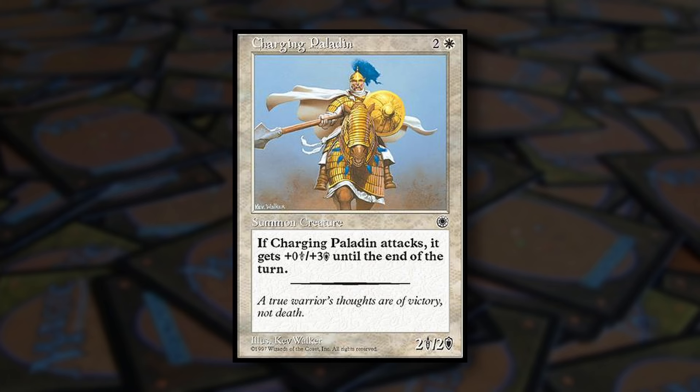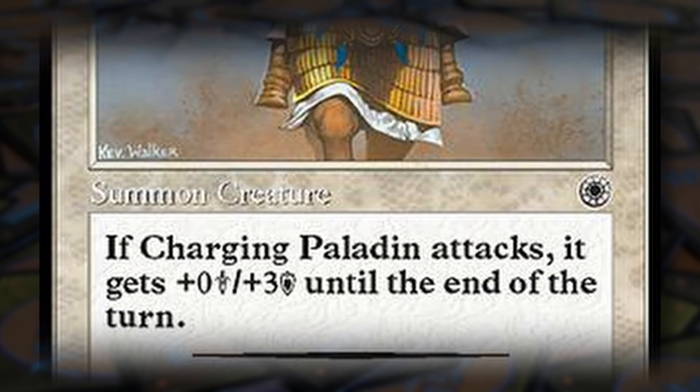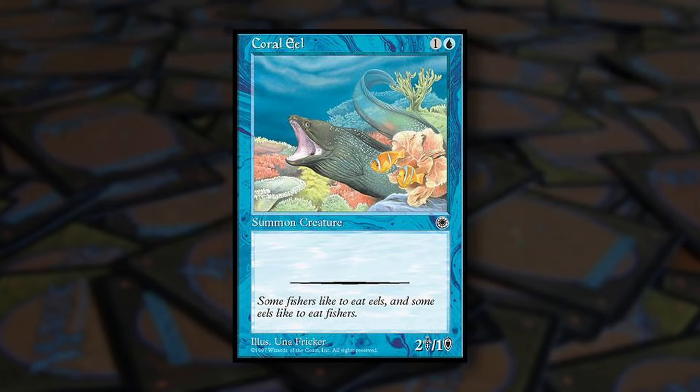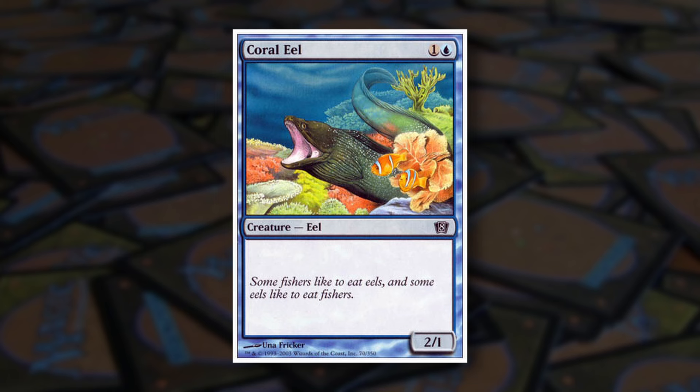Creatures in Portal did not have creature types as they had in all other sets up to that point. Instead, each creature simply had the line 'Summon Creature,' regardless of what they appear to be. Like those awkward timing-specific sorcery spells, this has also been errata'd over time to reflect what kind of creature these creature spells actually are.